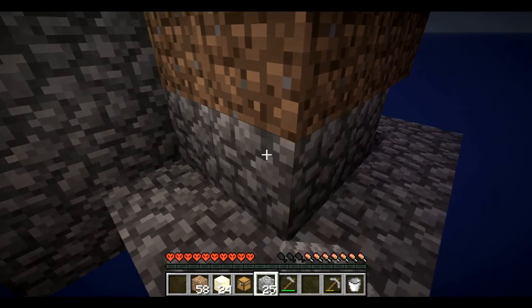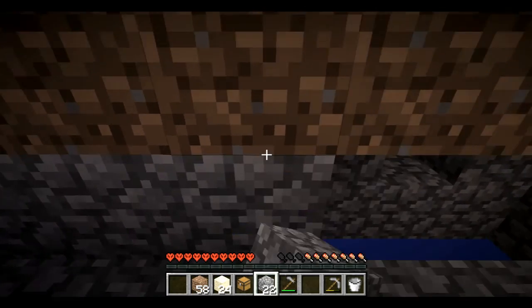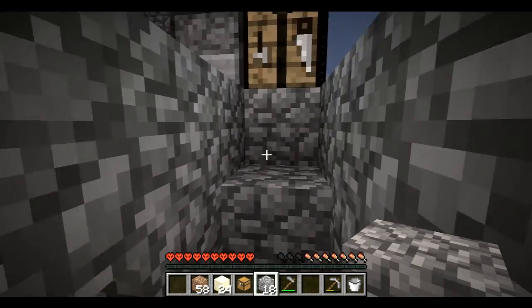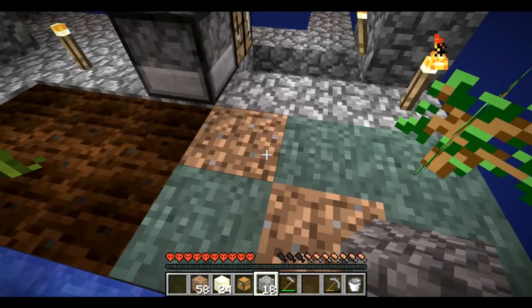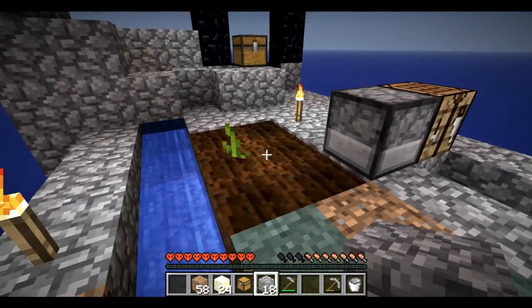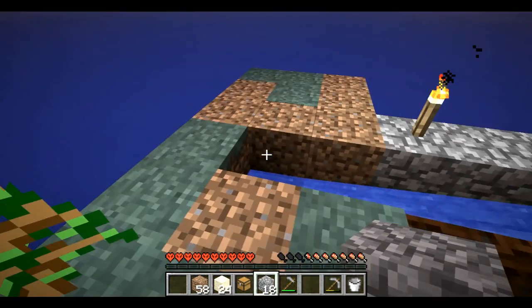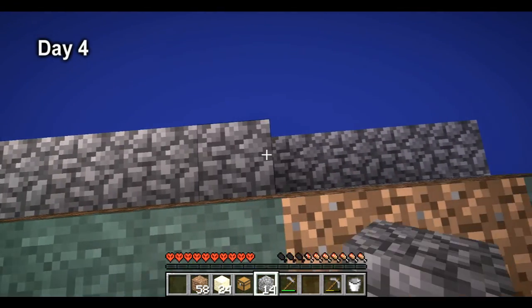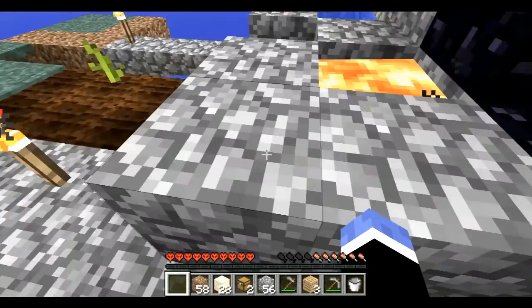All right, I want to put some there, there, and all along here. Nothing, nothing there — so I've got to go there and there. I think there's nothing underneath these. Should I put some there? If that's going to be the melon farm right out front of my cobble, I'm not going to worry about it too much. However, I do want to do this to increase the farm.